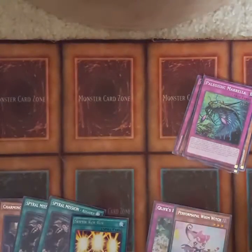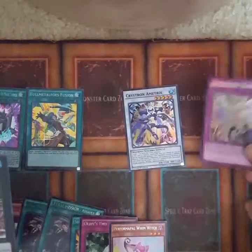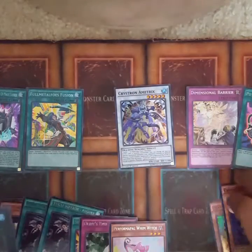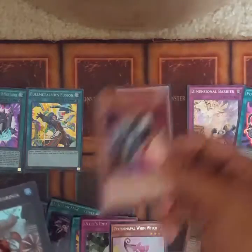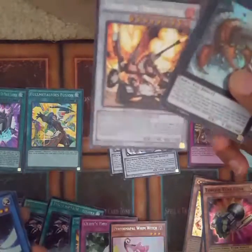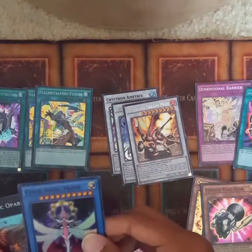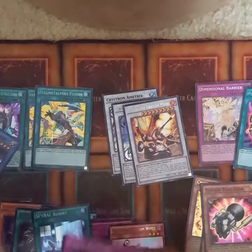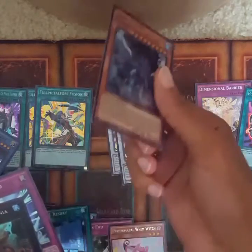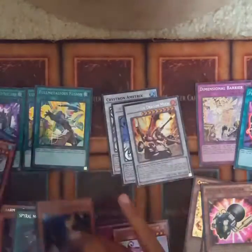Let me see what I pulled. I got double Launch — two Launches. A Crystron Citri. My D-Barrier — yes! Pot of Acquisitiveness. Homey Kwan. Toon Gear. Quondex. Vermillion Dragon Attack — I got two secrets. Cyber Angel, one of the newer ones. Another Full Metal Force Fusion. Spiral Resort. Another True King. Master Plan. I'm actually looking to build the Spiral deck, so I got almost everything I needed.